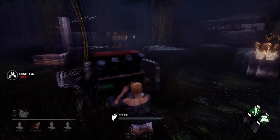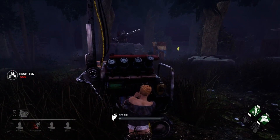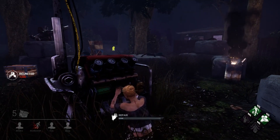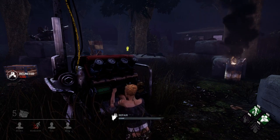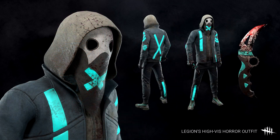The first collection shown is for Nia Carlson and The Legion. It's titled Neon Knights. These fluorescent clothes are sure to brighten your game up and draw plenty of attention to you. Nia will receive the Modern Rebel outfit, giving her short pink neon hair, a turquoise and black tracksuit with a matching neon pink stripe down the side. The Legion will receive the High-Vis Horror outfit, which is grey and black with neon turquoise stripes and X's all over it.